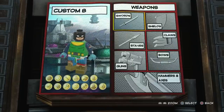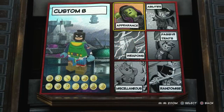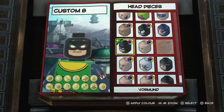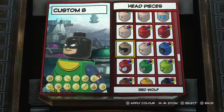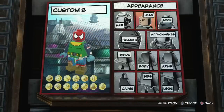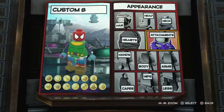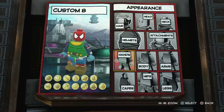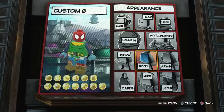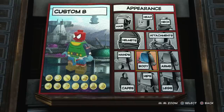So let's get started. With the weapons, we're going to leave that for now — we are going to give him claws, but just not yet. For the head, the head I always give Toxin when I try to create him is Scarlet Spider. I can pretty much tell you everything you're going to need, but the body is the thing I question the most. So let's do the body last, then we'll get the claws.